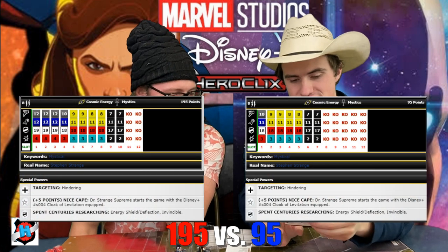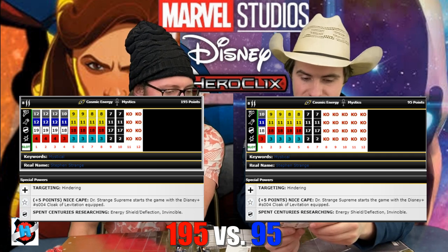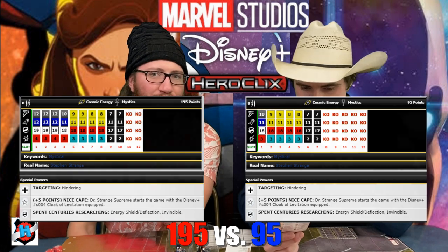We have to play Doctor Strange Supreme. He can't fly, has no sidestep, no flight. He's a 13 for 5 top dial with 2 targets, but also a 12 for 4 at half the cost. In sealed, it's better to make more attacks — you don't want to get out of action. So we put him in at 95 points — one-third of the build. Do we equip him with the Super Soldier Serum? He has willpower from cosmic energy, and Super Soldier Serum would give him a 50-50.